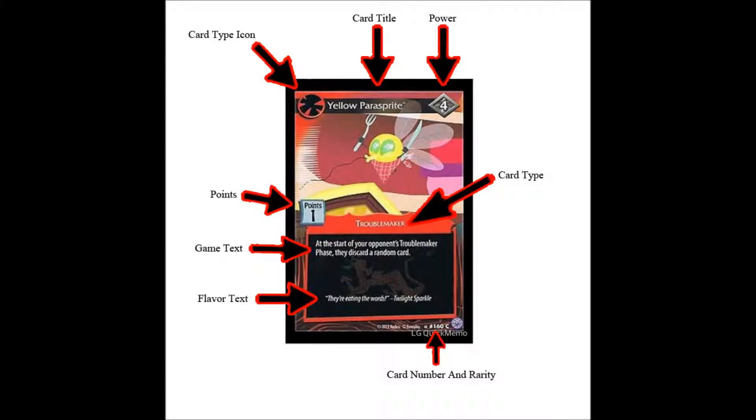Troublemakers are cards that you play on your problems face-down until your troublemaker phase, which I will go over in another video. It costs one action token to play them, and they have a point value you receive for defeating your opponent's troublemaker. Just like every card, they all have a power value in the top right corner. During face-offs, that power value is needed, and I will explain that in another video when I cover face-offs.